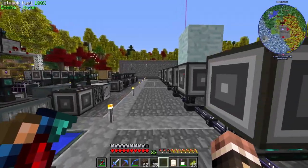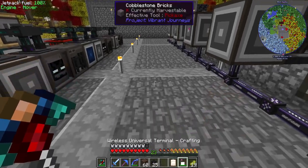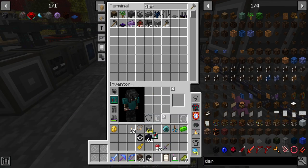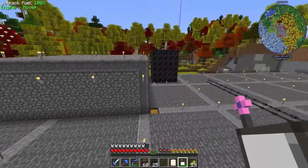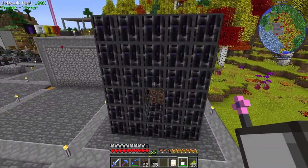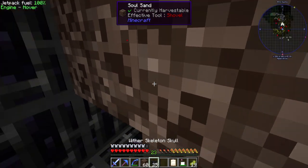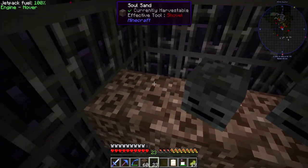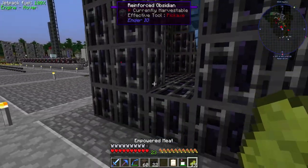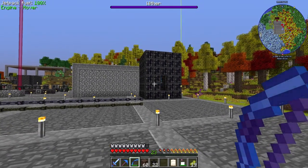I killed some withers - the reason drops weren't appearing on the ground is because apparently one of the aspects on my cleaver was to teleport items into my inventory somehow. I also made this big reinforced obsidian enclosure - withers cannot get through this unless they clip through somehow. They can't destroy this block, so I should be able to spawn a wither in here and it won't get out when it spawns, or we're going to have big problems.